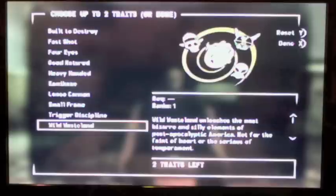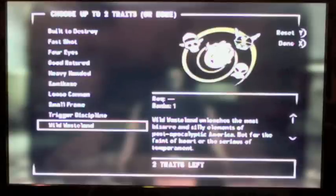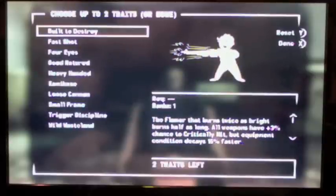Wild Wasteland just makes random crazy stuff happen throughout the wasteland — like finding Indiana Jones' skeleton inside a refrigerator. But seriously, it's the only way you can find the Alien Blaster. Built to Destroy gives you a higher chance to critically hit, but your weapons decay faster. However, if you have the companion Raul Tejada, that cancels the negative effect — though remember you can only have one humanoid companion at a time.